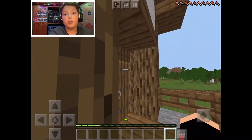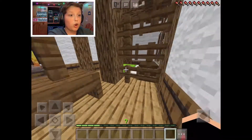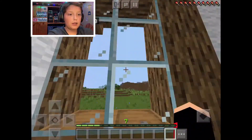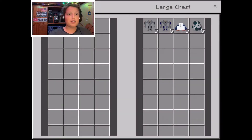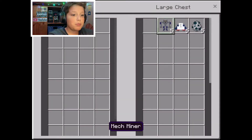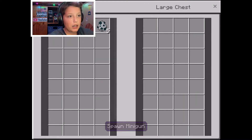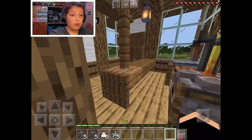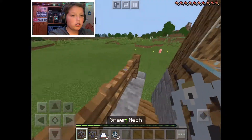Inside this chest I have put the spawn eggs, and I haven't actually tested these yet, so I'm kind of scared to see what they're going to do. I'm in survival mode as you can see at the top of my screen. Alright, we've got the robots here - we've got a spawn mech, a mech miner, a jetpack, and a minigun. We're going to be checking all these things out today, so I'm really hyped. Let's just go one by one and start with the mech.